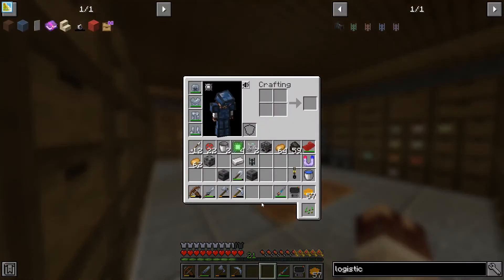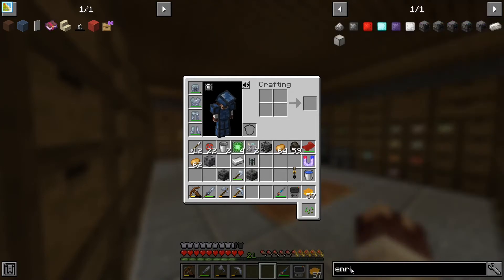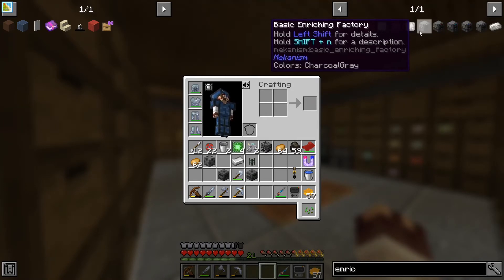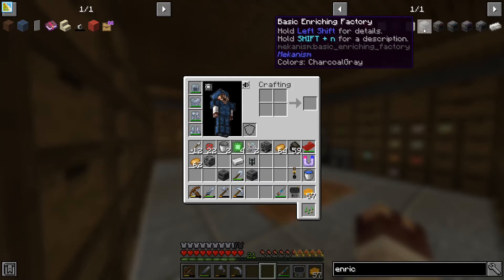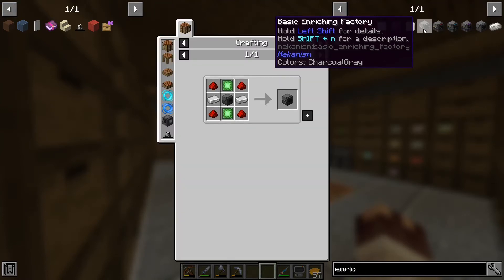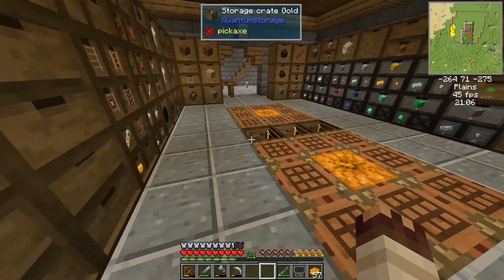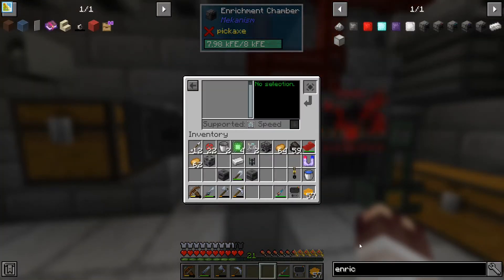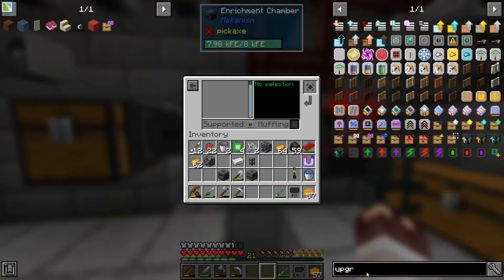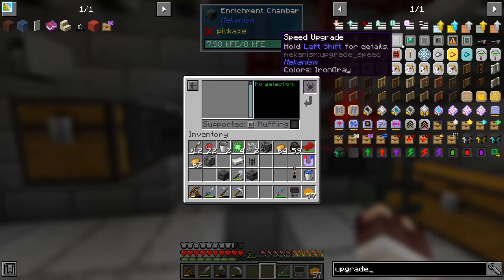I'll put up with the crickets for the minute. So if we go for enrichment — the enrichment chamber becomes the basic enriching factory, which becomes the advanced enriching factory. That's going to have to have mufflers, but you can get upgrades. If we look at upgrades under Mekanism — anchor, gas, muffling upgrade. That is glass dust.